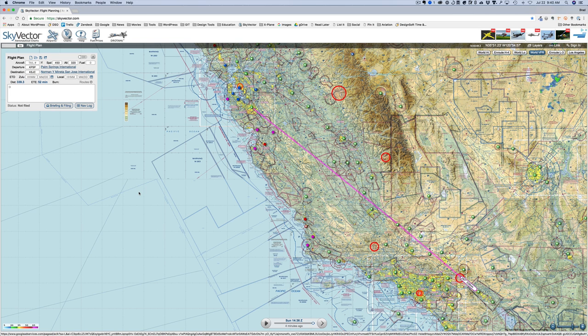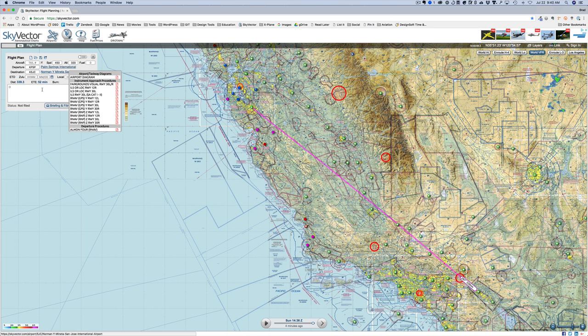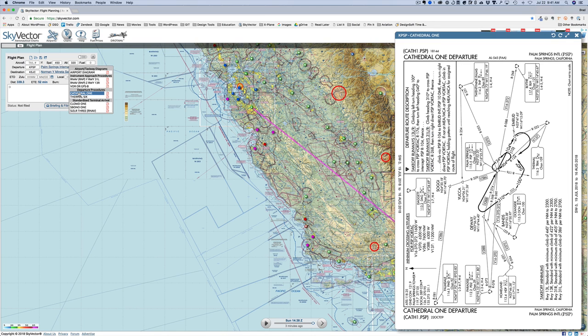Open up skyvector.com and open up the flight plan panel, plug in your departure and origin. I've got Palm Springs and San Jose, and you see we have a nice straight line. You'll know that changes as we plug in fixes and waypoints along our route. I'm picking Cathedral 1 as a departure. Thermal 6 takes us to the southwest and west, but we want to head to the northwest.